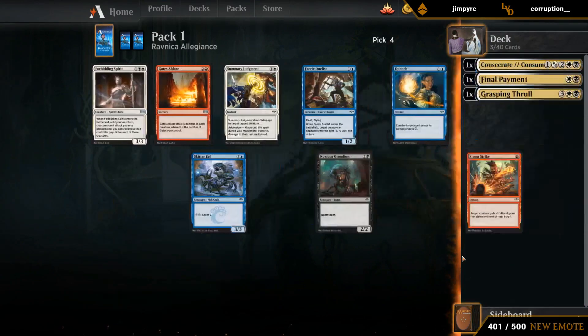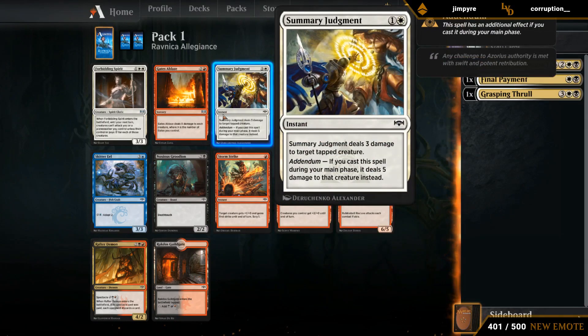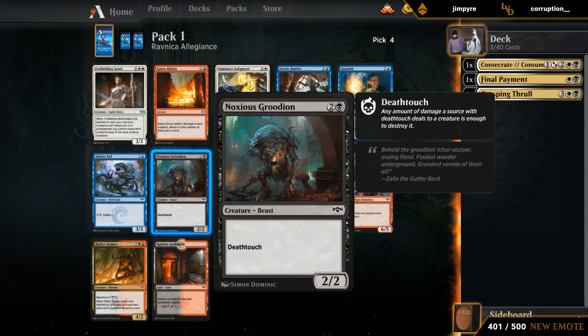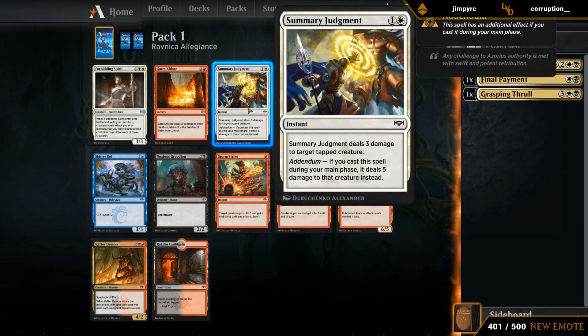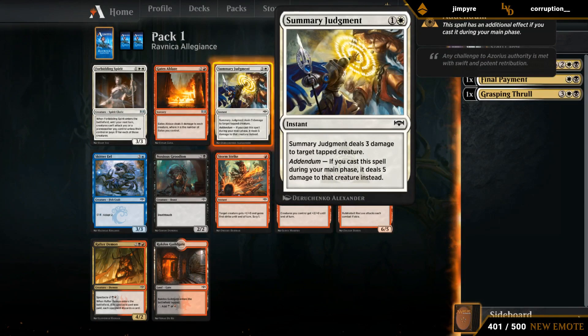We can choose between a Summary Judgment and a Forbidding Spirit — both quite good. Otherwise there's a Grudian, which is fine but pretty replaceable. I think we go with the Judgment — just a nice cheap removal spell. Double white on the Spirit can sometimes be a bit difficult; the effect is nice especially in a racing situation, but Judgment's just a bit more flexible.